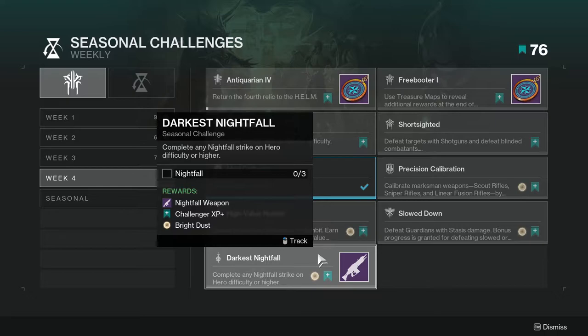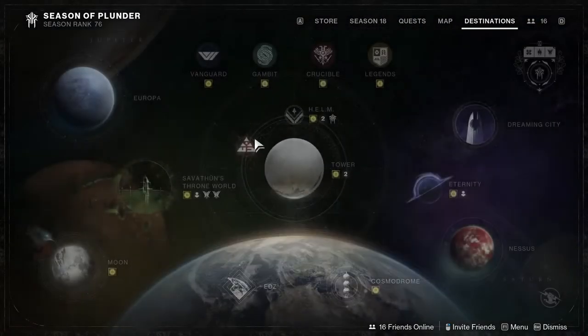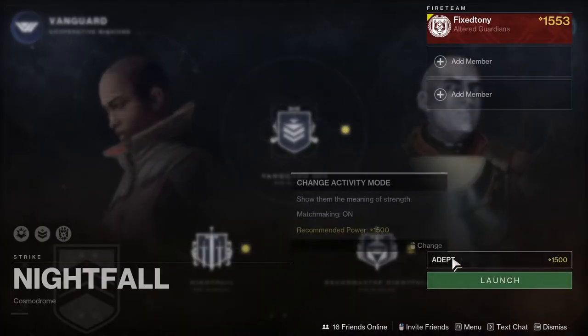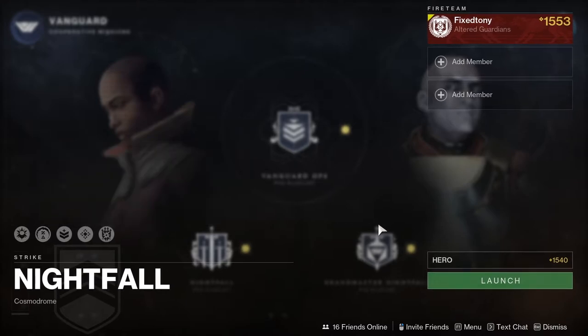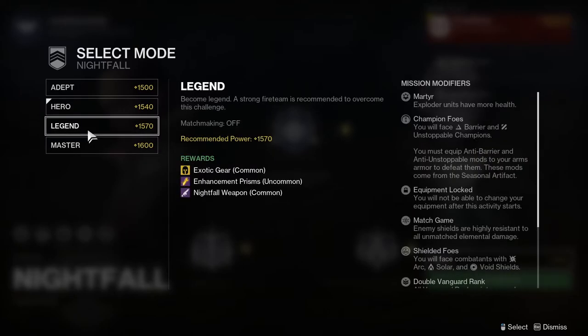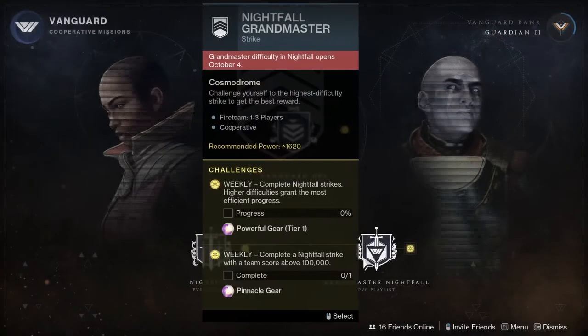Darkest Nightfall: complete any nightfall strike on hero difficulty or higher. Not hard at all. You go to Nightfall, select Hero — that's really it. Hero is pathetically easy, it's super simple. If you have friends and you just want to do master to get a better chance of nightfall weapons and ascendant shards, do it — it's very much recommended because you need ascendant shards, and exotic gear is always nice. I'm going to be waiting for Grandmasters to do that.